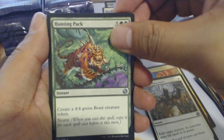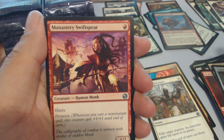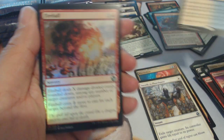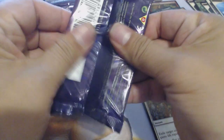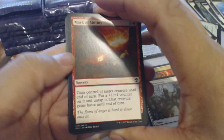Hunting Pack, Bladeblast, Monastery Swiftspear, and a Nimbus Maze — not bad — with a Fireball foil, nice. Nimbus Maze is about $2.27. All right, this pack makes it one third of the way through.